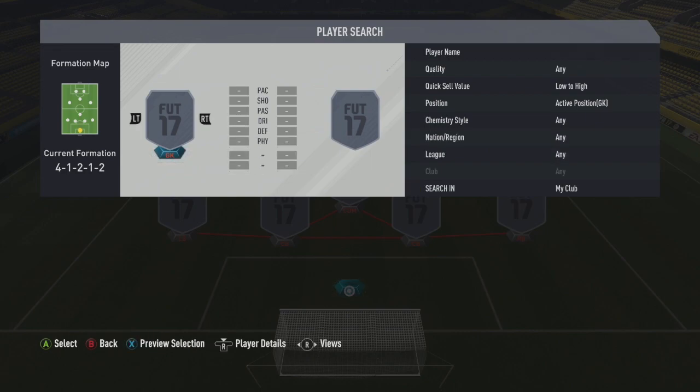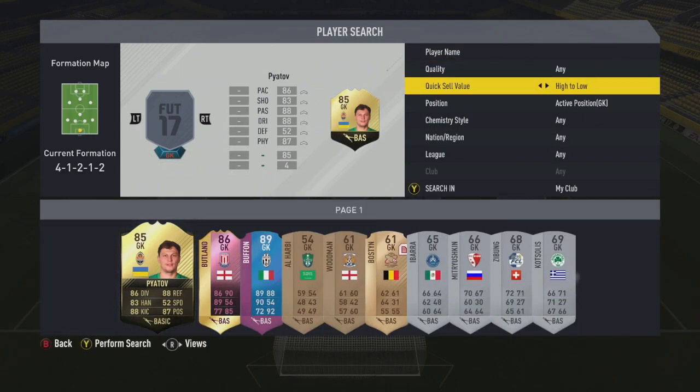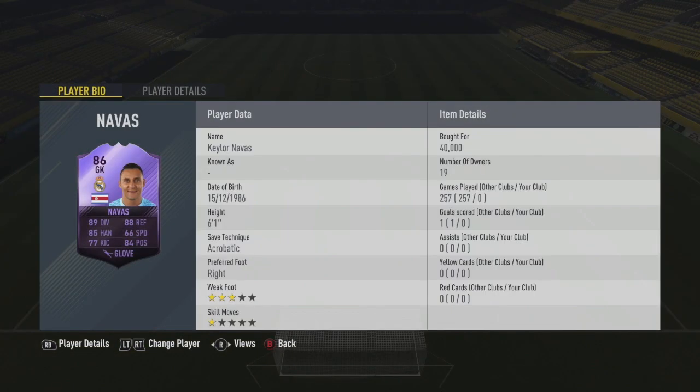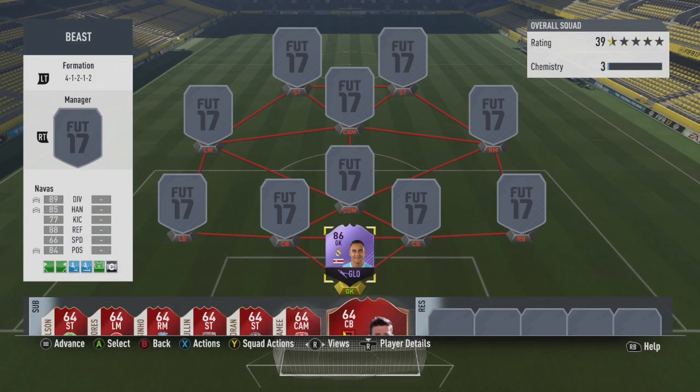It's a 4-1-2-1-2 formation, which I don't use that often but it looks pretty decent. Goalkeeper is Keylor Navas — 89 diving, 80 reflexes, 85 handling, 77 kicking, 84 positioning. He's a pretty decent keeper and the purple card just looks amazing. I think the purple card is one of the best card designs of this year.